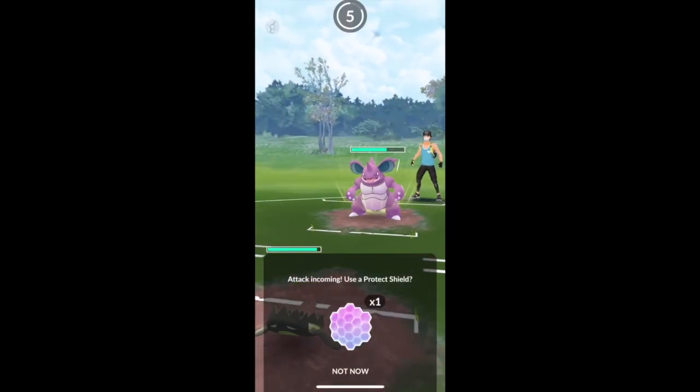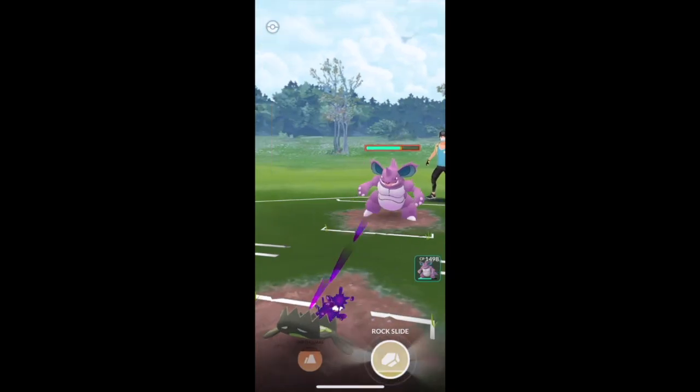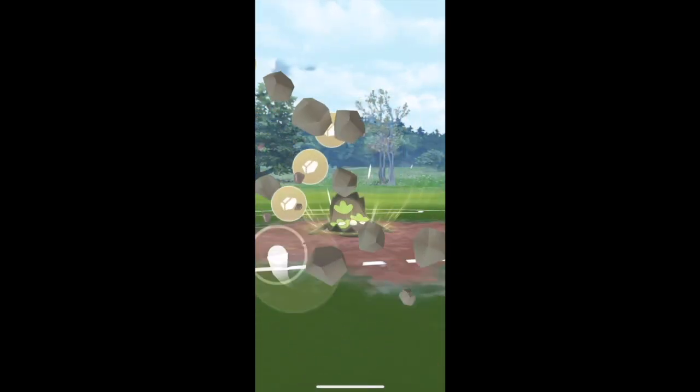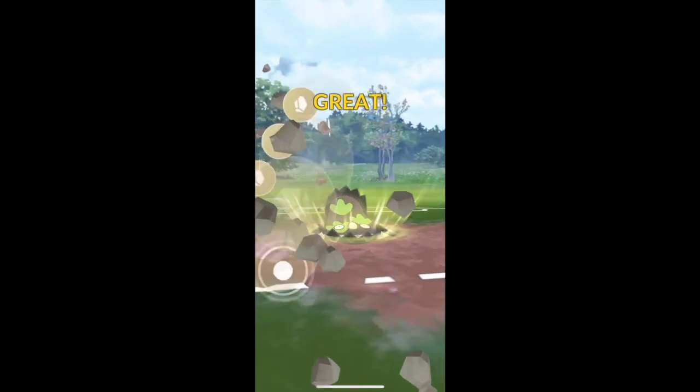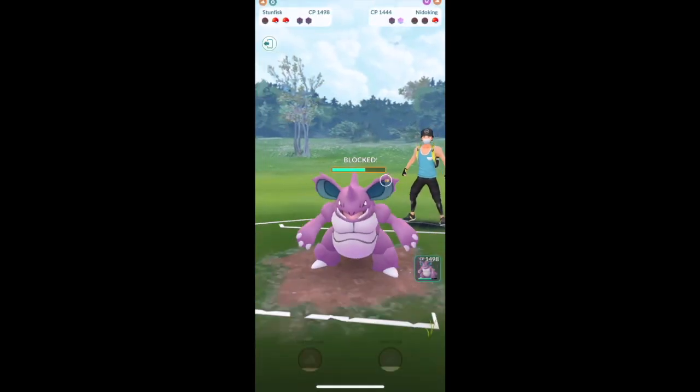Gfisk's role here is basically just being anti-flying - not anti-counter, that would be terrible. Yeah, basically just nail stuff like Altaria and Skarmory which would really give Nidoking a lot of trouble. It's going very well here, bait with Rock Slide - big success.